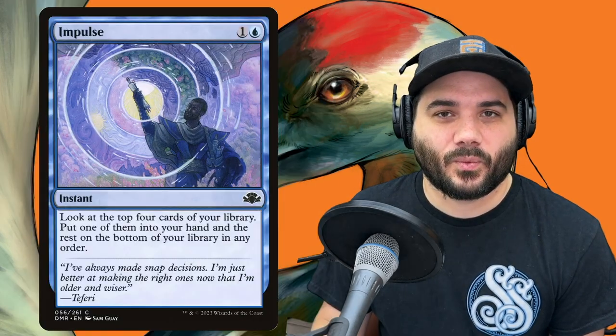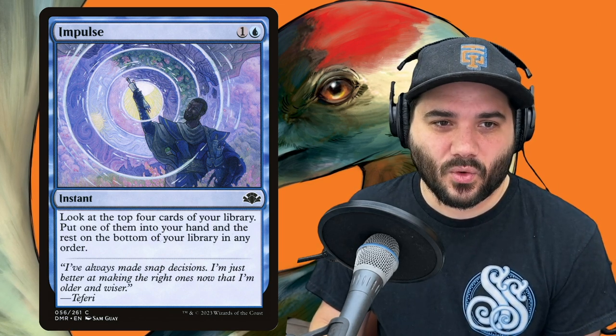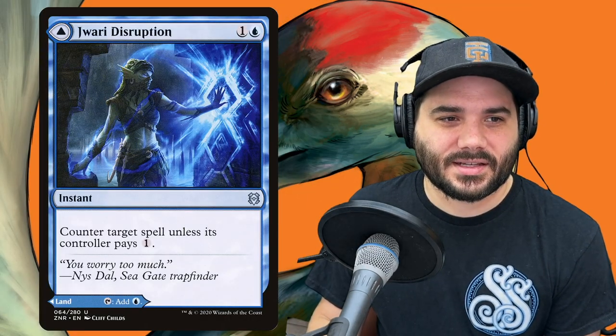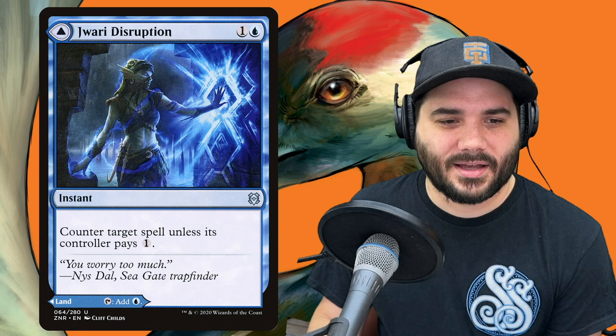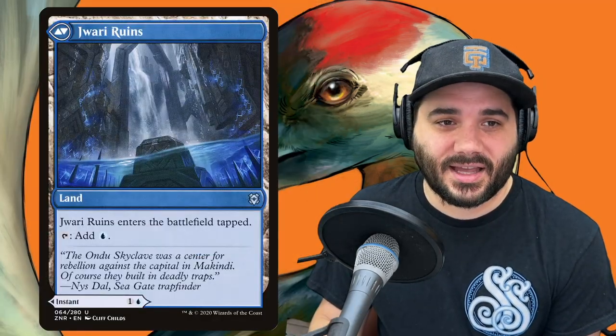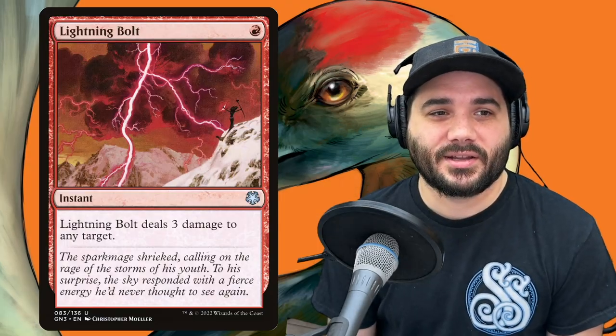Next, Jwari Disruption — an MDFC that is also a land. On one side, 1 and a blue to counter a target spell unless its controller pays 1. But if you need it to be a land, you can flip it and play it as a land instead. Then Lightning Bolt — 1 red, deal 3 damage to any target. And Negate — 1 and a blue to counter target non-creature spell, kind of the opposite of Essence Scatter.